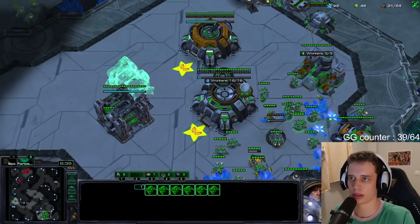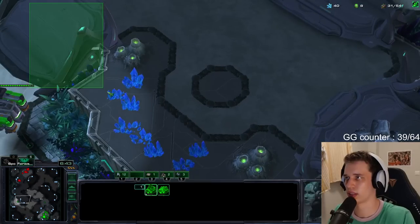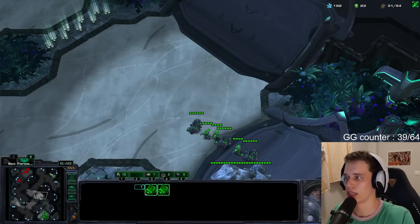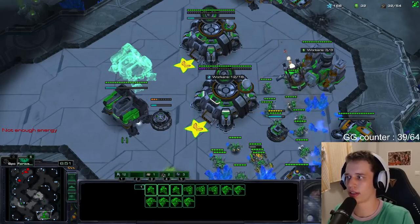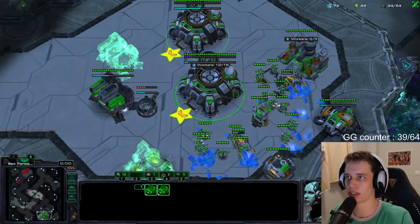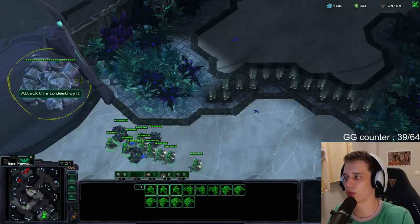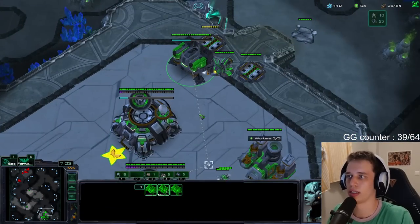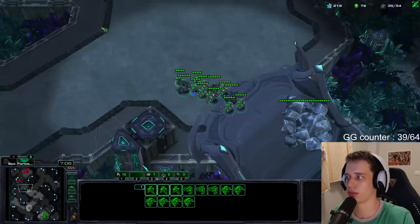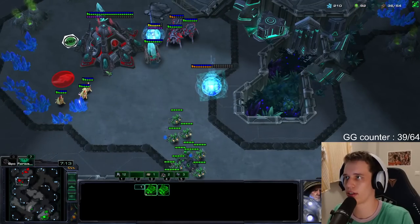I'll get a turret. Let's pull a couple of boys — just a couple, not all of them. It's a minor investment into this push. Ideally I catch a unit in the middle of the map; if he has any units at home that definitely is going to suck. I want to get this on the low ground so I can start mining there. I just saw an oracle fly towards my main base — that's not entirely what I wanted, but he probably didn't spot it because otherwise he would be sending stuff back home already.